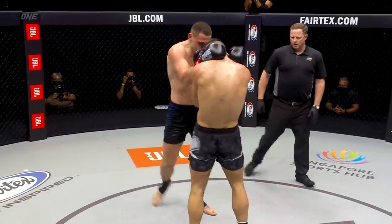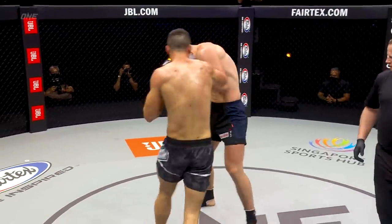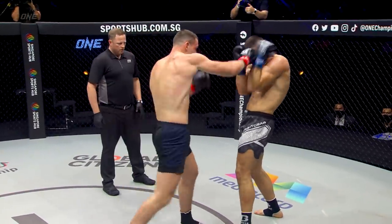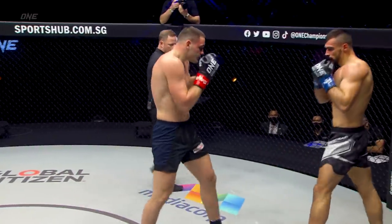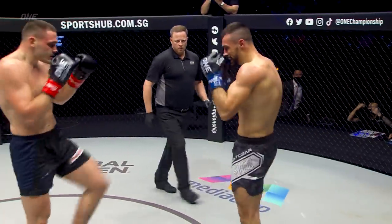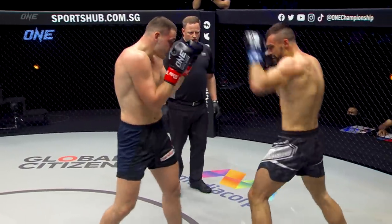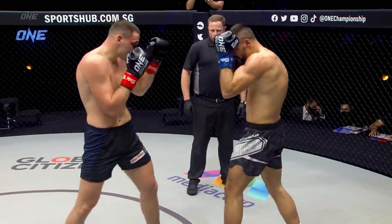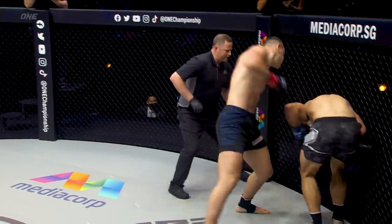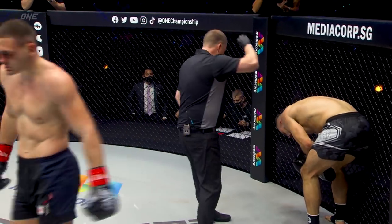A spinning heel kick — how do you do that from a man who is 201 centimeters, six foot six, and he throws a spinning hook kick? The body shot though — the body shot! That crumples him. That's a second knockdown. Seven, eight — Jaya recovering.